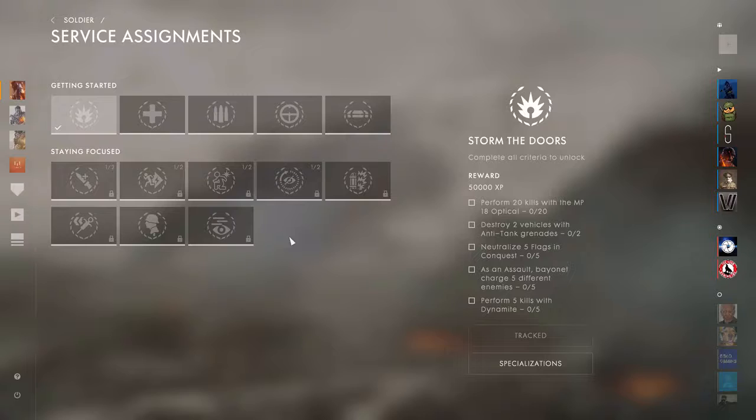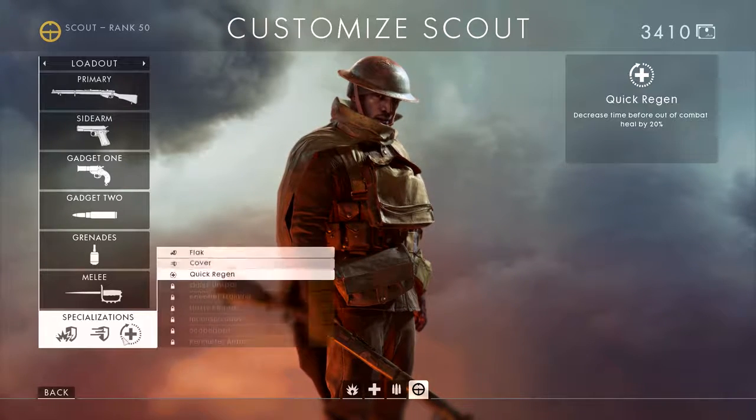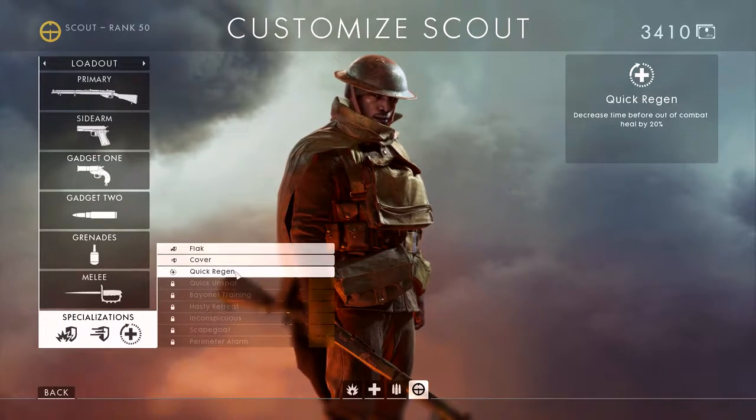All five groups in the Getting Started section are available to work towards now, and you must complete three of these five to unlock the Staying Focused section below it. That is where you'll be able to unlock all of the new soldier specializations. Three of them have already been unlocked for you and applied to your soldier: Flak, Quick Regen, and Cover. These are now shown in the customized menu.